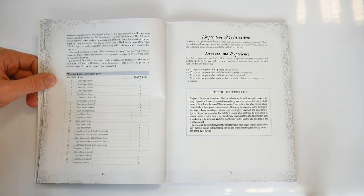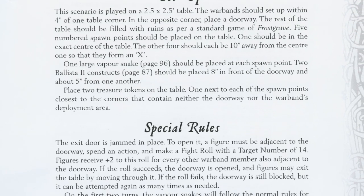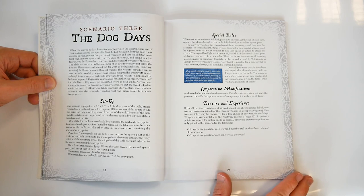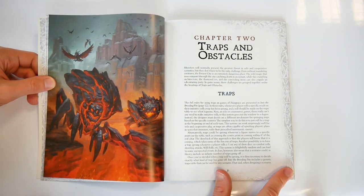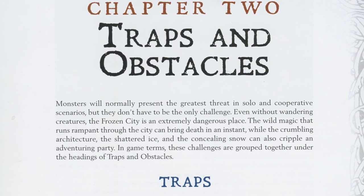The scenarios follow the same format with suitable setup, special rules, and even modifications to raise the adventure from a solo setting or outing to a cooperative one. Once you've played through the first few scenarios, there are new rules for such matters as traps and obstacles. The next few scenarios help explore these rules.